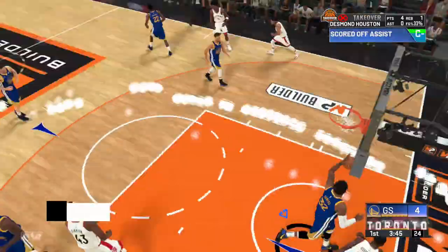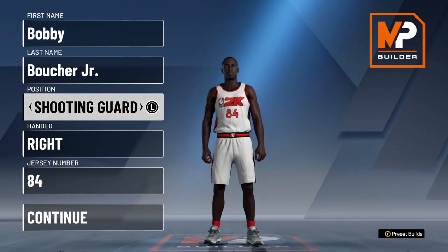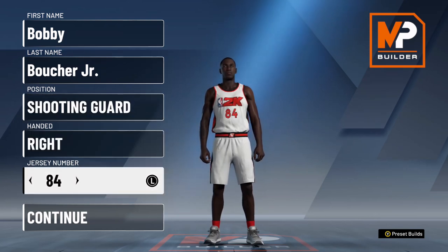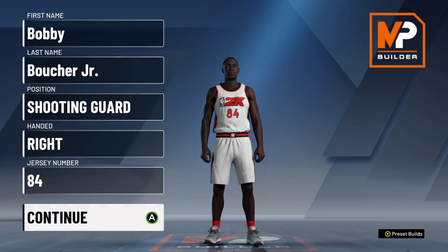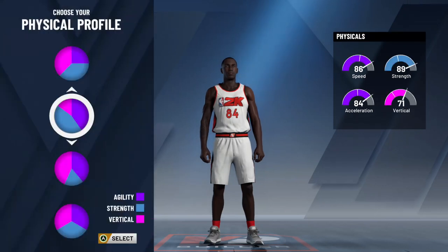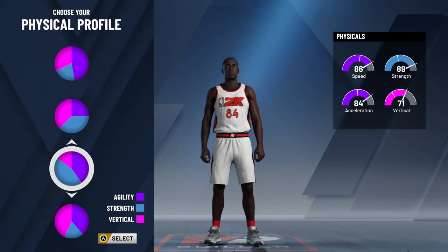Next is a pure slasher. As a pure slasher, your only job will be to drive, hop step, and get buckets. At shooting guard, your ball handling isn't going to be suspect doing this while getting good shooting badges. Playing five-on-five, the spacing might not be ideal most of the time, but with friends and in the park you will be able to maximize his capabilities. To start, click the very first pie chart — it's mostly blue. For your physical profile, the strength-agility chart — I'll sacrifice the vert to have decent speed to get by people and high enough strength to throw it down.